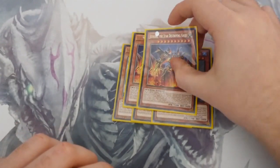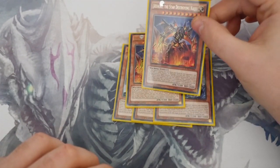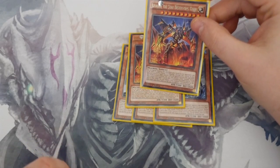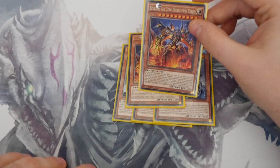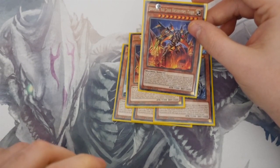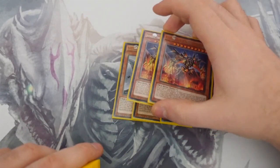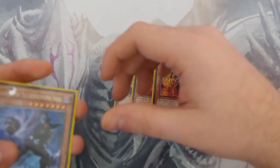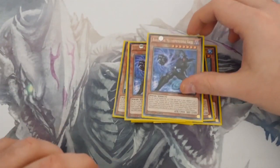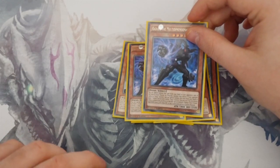Next is Two Star Destroyer Kaiju — your big beater: 3300 attack, 2600 defense. You remove three Kaiju counters from anywhere on the field to negate an effect and destroy one card on the field. So you negate and pop, and he's a 3300 beater — not many cards in the game are getting over that on a normal summon.